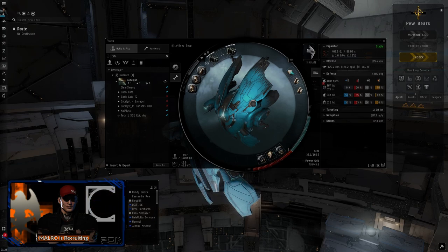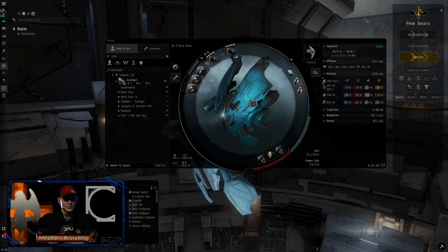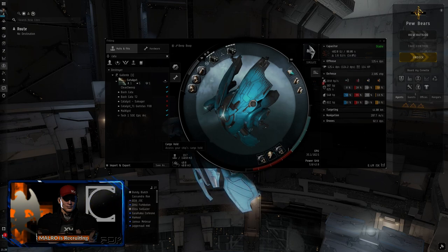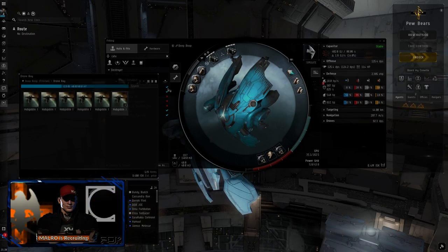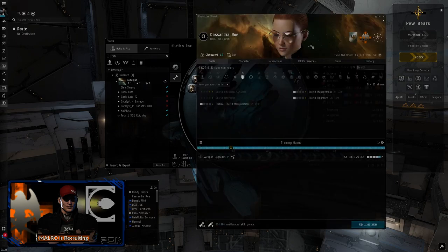When we get into the harder sites, our rigs are a thermal and kinetic reinforcer — just to bring up our thermal and kinetic resists since we are fighting Serpentis, these are the two main damage types. And then a capacitor control circuit. If we didn't need this we could drop it for some other tanking mod, but it's nice being cap stable so you can run your repper and afterburner constantly. For drones we're running five hobgoblin ones for now. We'll eventually get trained into T2s but we're still pretty early.